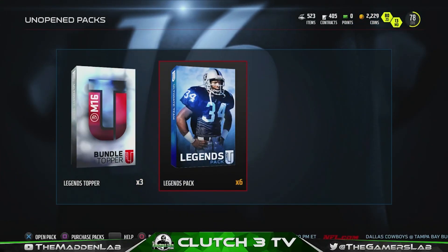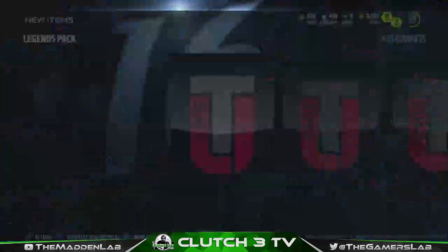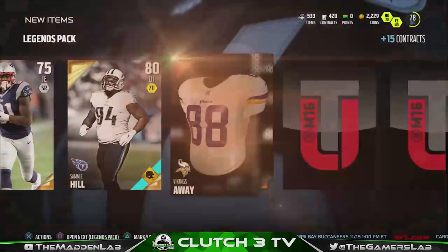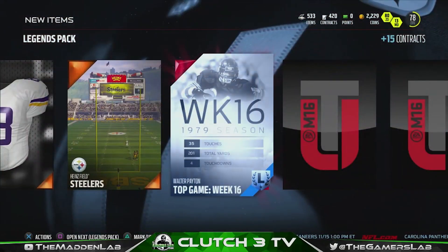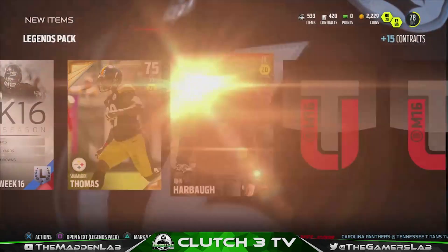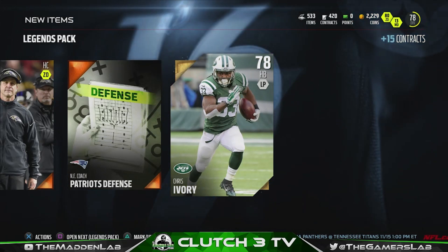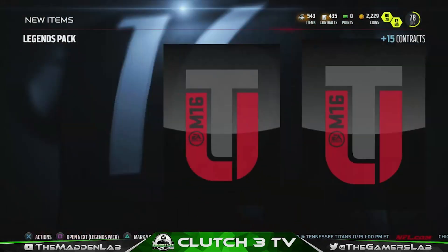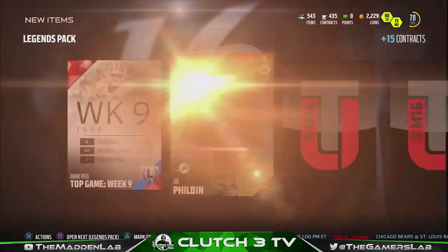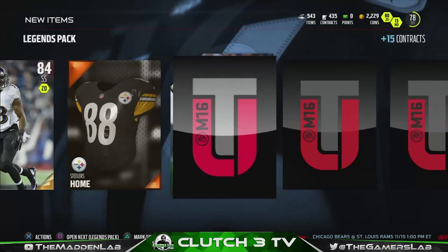Pack four, feeling lucky! Walter Payton — I'll take that, should be pretty good. Here comes an elite, here comes an elite — Chris Ivory! Oh my gosh, alright, four down five to go. Another Andre Reed — the exact same one I just got, are you serious? Todd Gurley, he's actually probably pretty good, let's go!